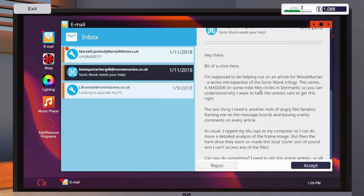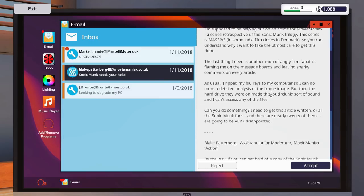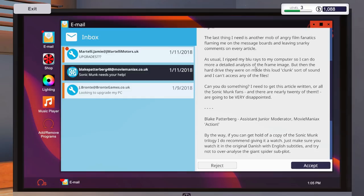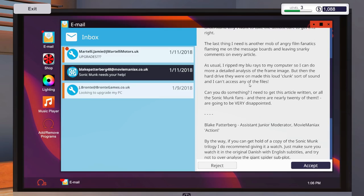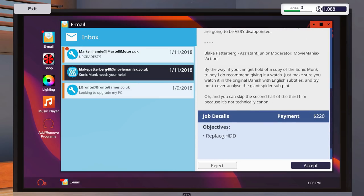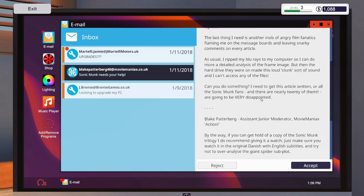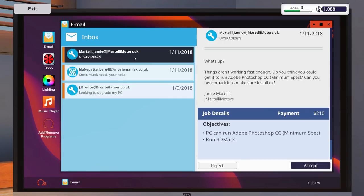This one we can discard. Sonic Monk needs our help — this guy ripped Blu-rays to the computer, then the hard drive made a loud clunking sound and he can't access any files. That sounds like a mechanical hard drive failure. When you hear clunks that means the hard drive is failing or has failed. No mention of data recovery, so we just need to replace that faulty hard drive. Easy peasy — let's accept it.